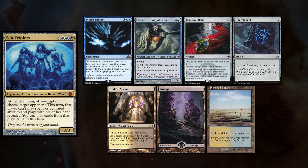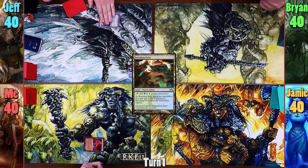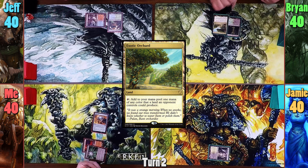I win the die roll and start us off. For the first turn of the game, I play a tapped Valakut and pass. Jeff plays a tapped Breeding Pool and also passes. Brian plays a tapped Overgrown Tomb, passing to Jameson. Jameson continues the trend of tapped shocks and drops a Godless Shrine. I play a Phyrexius Core and cast Mind Stone. Jeff plays a tapped Steam Vents and passes to Brian. Brian plays Exotic Orchard and passes.